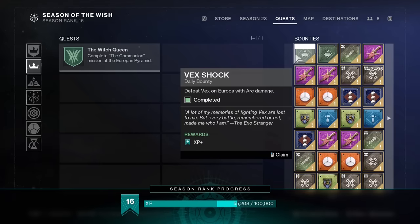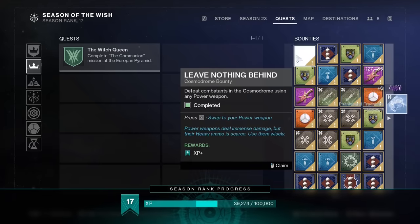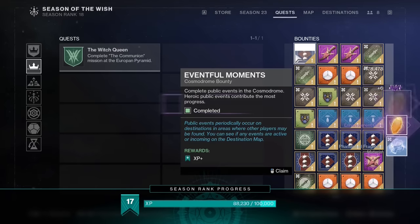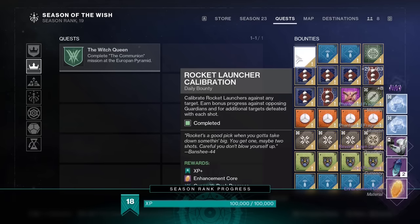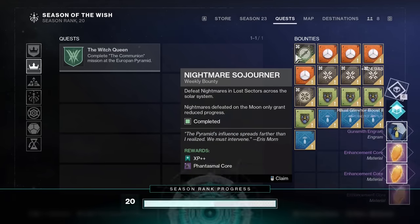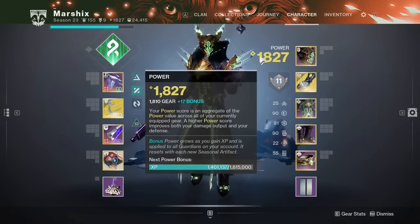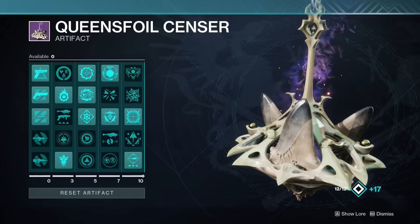You can store a ton of XP and take it into a new season. Complete as many bounties as your quest tab can hold, then wait until the new season drops and turn them all in. A full inventory will give you around 25 levels in the season pass instantly when the season starts, and this will go towards your seasonal power bonus and those sweet precious artifact mods.